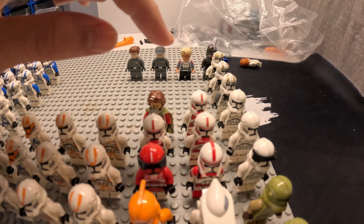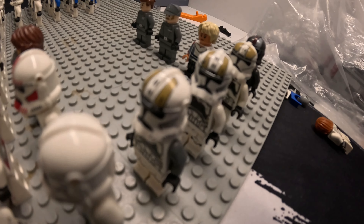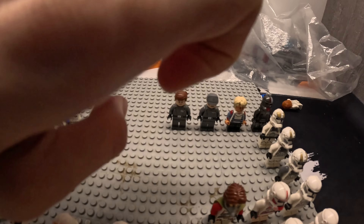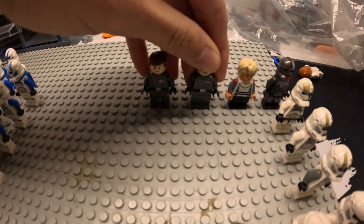I also have decals but I didn't manage to do those. We've got three 187th troopers, Kashyyyk troopers, then three regulars, one with a visor, and two gunners — one from the AT-TE and one from the Republic Fighter Tank. Also at the end we have the Bad Batch: Hunter, Omega, and two generals that are technically Imperial but I use them as clones.